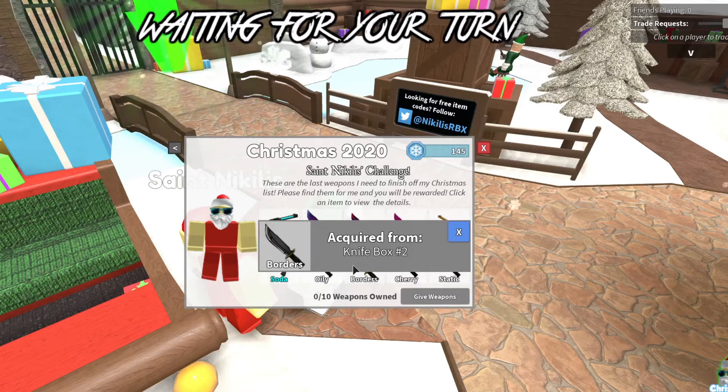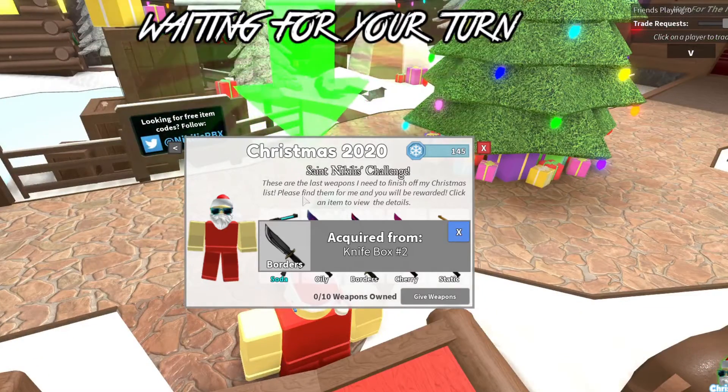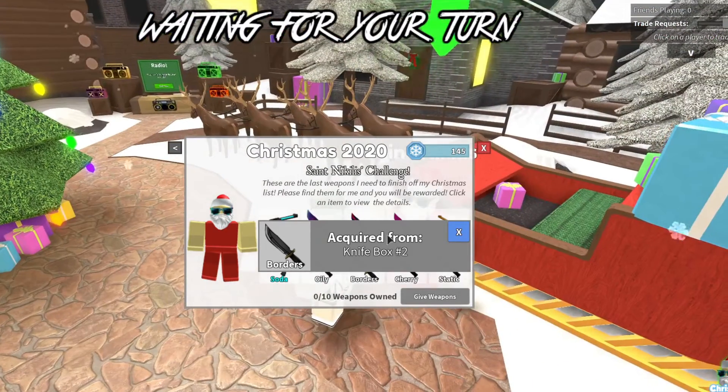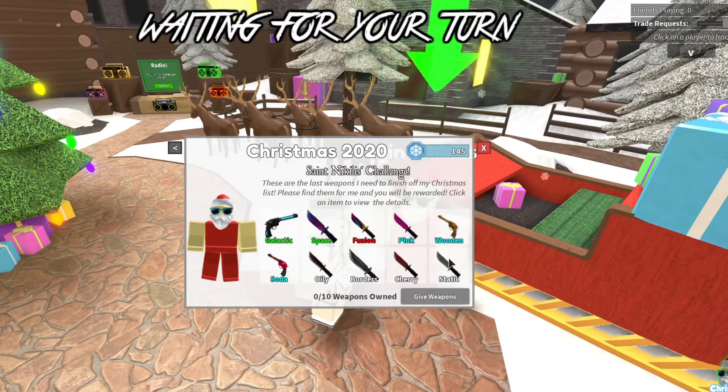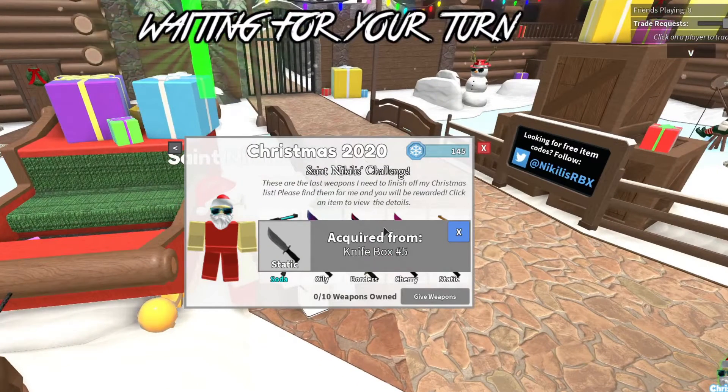Next item is the Borders Knife — it's basically the default knife but surrounded in a black border, and you acquire it from Knife Box Two. Next is the common Cherry Knife, acquired from Knife Box Three. My final item to complete all the challenges and get the Santa's Spirit knife is the Static Knife, acquired from Knife Box Five.